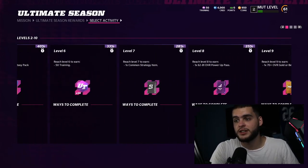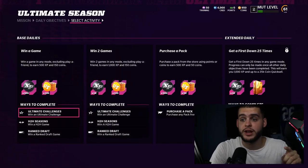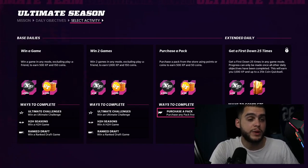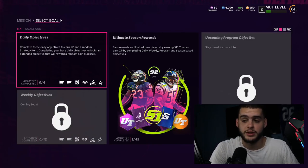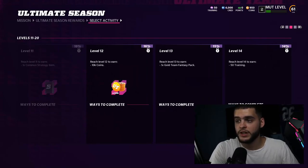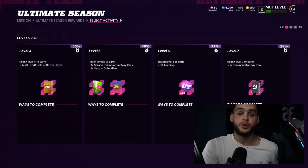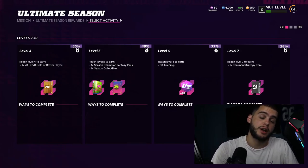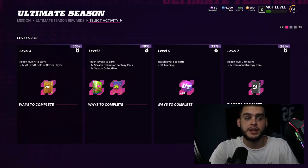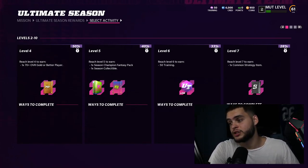I wouldn't try to play all the Ultimate Season objectives at once — they're objective-based with specific things you need to do. Make sure you're completing daily objectives every single day. If you miss a day, it will set you back on getting the Ultimate Champion Camp Chancellor and on Power Passes — trust me, it really hurts later in the year. For Ultimate Season, I wouldn't push for max level 50; just try to reach level 5, where you get a Season Champion fantasy pack — a choice between Devon Hester or Junior Seau.